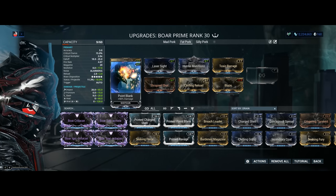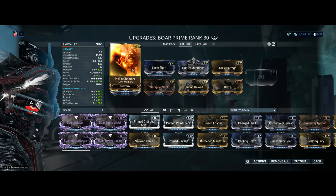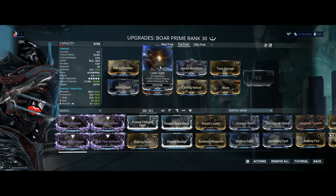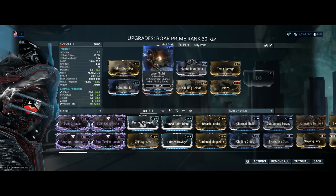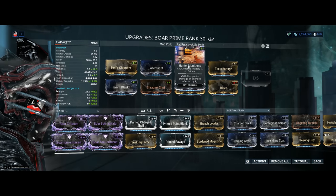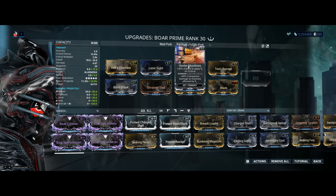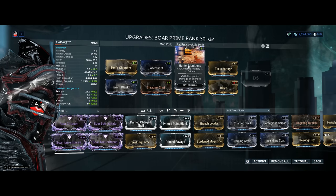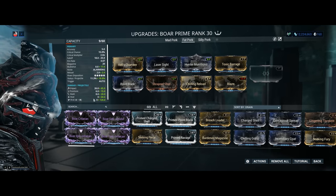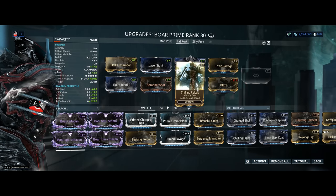Let's jump into a standard build. We've got a whole lot of damage with Point Blank and Blaze — Blaze will also be adding 60% heat to the weapon. We've got multi-shot with Hell's Chamber, critical chance, critical damage combo provided by Laser Sight and Shrapnel Shot. Hunter Munitions needs to be here. Even though the base critical chance on the Boar Prime is only 15%, Hunter Munitions makes it into a full-blown monster, as I will demonstrate. You also have the viral elemental combo, because viral right now in Warframe is the most powerful elemental combo, between Toxic Barrage and Chilling Reload.